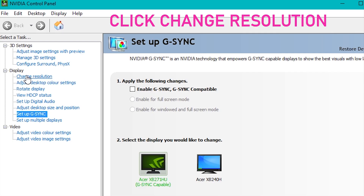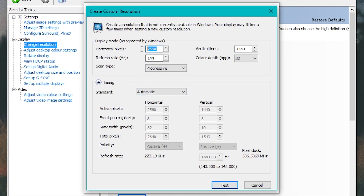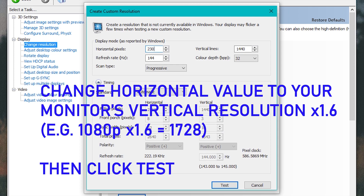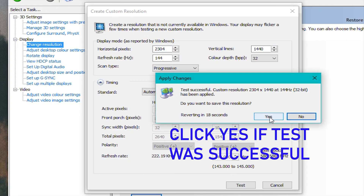Click 'Change Resolution,' then click 'Customize.' For some reason Destiny 2 only supports a 16:10 stretch resolution, so multiply your monitor's vertical resolution by 1.6, then input that value into the horizontal pixel setting and click 'Test.' If successful, click 'Yes.'